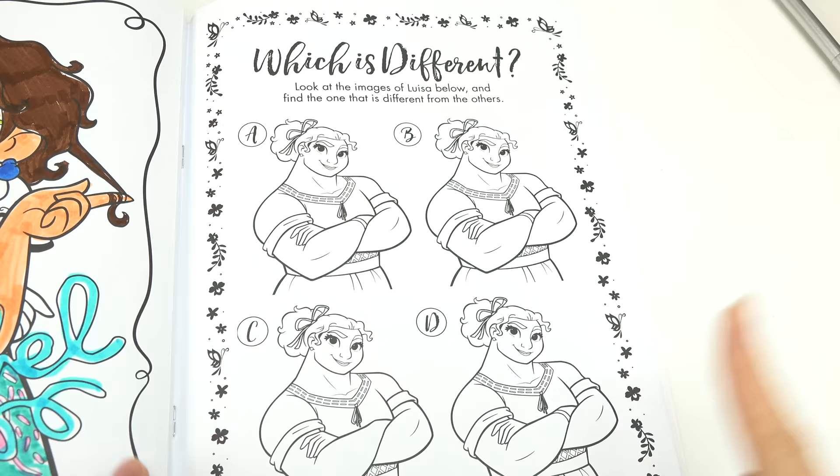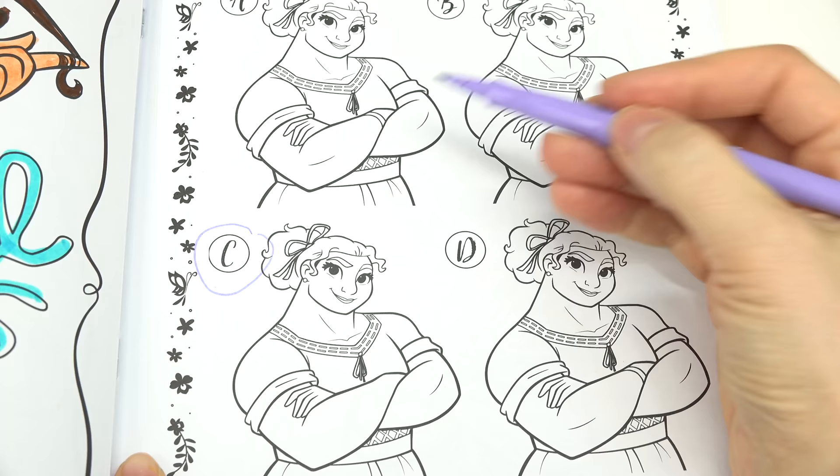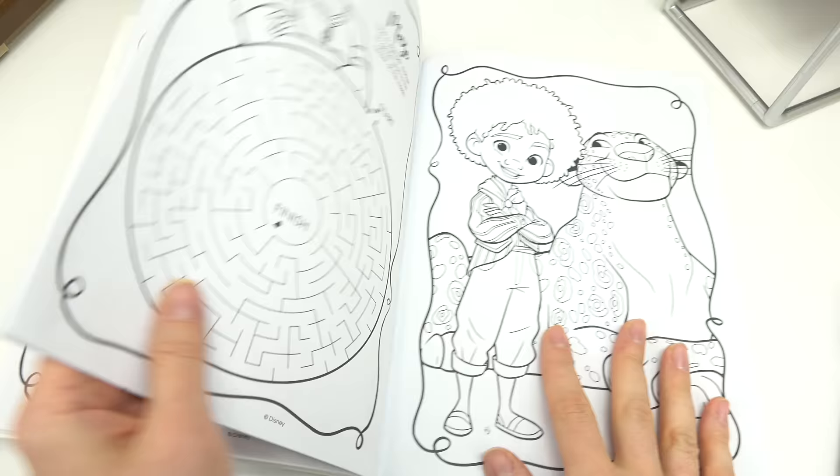Now it's Louisa's turn — which Louisa is different? Pause the video to look further. The Louisa that is different is C. All of these Louisas have kind of like a wristband, and this one is missing one. Let's keep going.